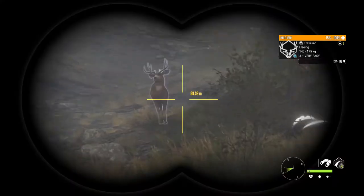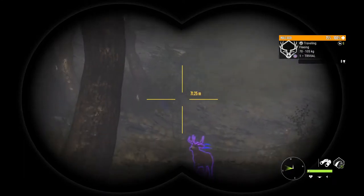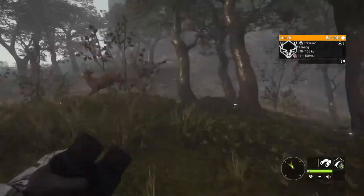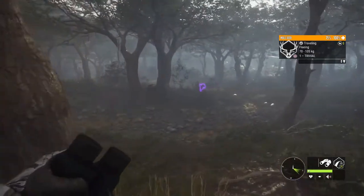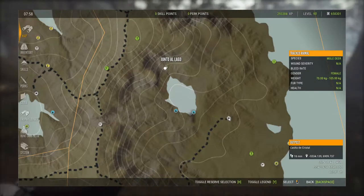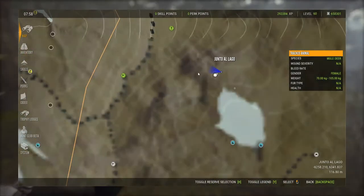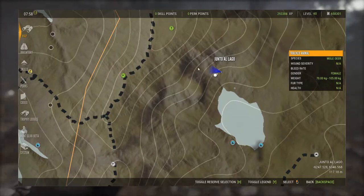We got some more Mule Deer coming out of here. There we go — there's the big numbers that I usually see. I would like to get that four though. I'll show you where this is real quick. This is over here — Casita de Cristal. On the right side of the map, you've got this lake and it's this cove back here, so I like to run along the right side of the lake and come back here.